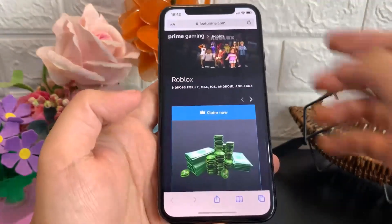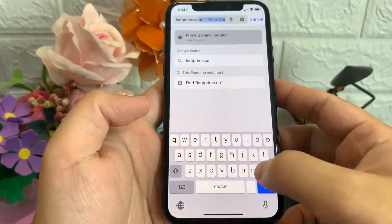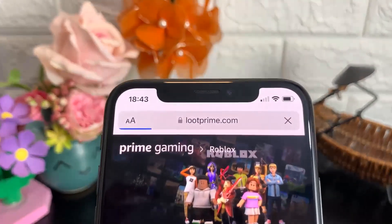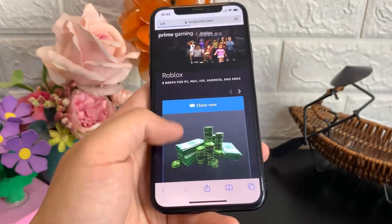So now you're just going to open up your browser, and as you can see here you're just going to need to type in lootprime.com. If you want, you can pause the video or slow it down — I'll even zoom in for you so you can see a little bit better. You just want to go to lootprime.com and click Enter.